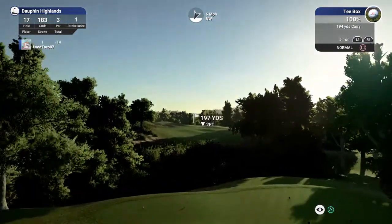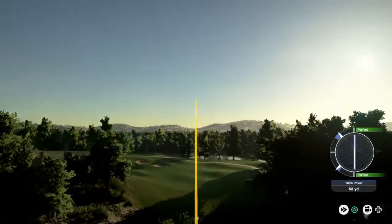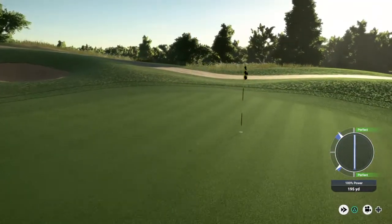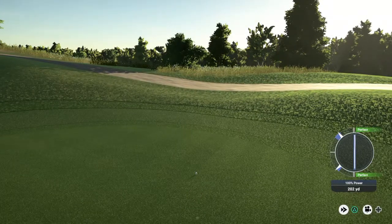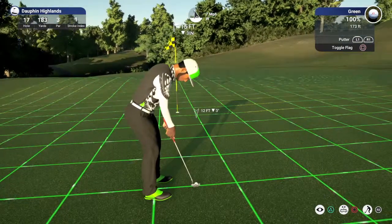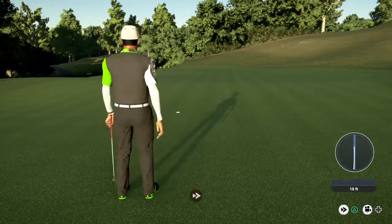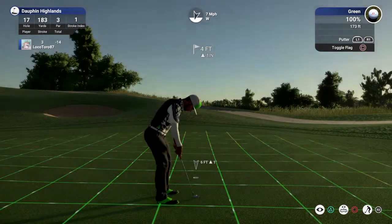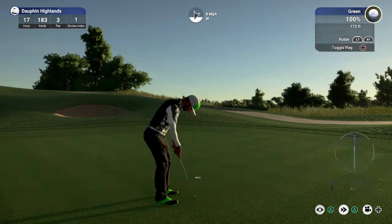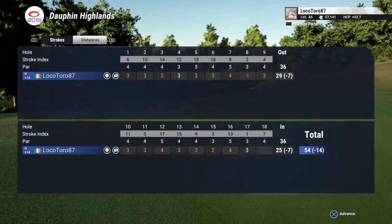Okay, 17th hole, take your best shot. Nice. Okay, we're putting from around 15 feet out. Oh boy. Four feet, let's do this. Nice putt, we're in the hole, good stuff. Okay, so that'll keep you at 14 under for the round.